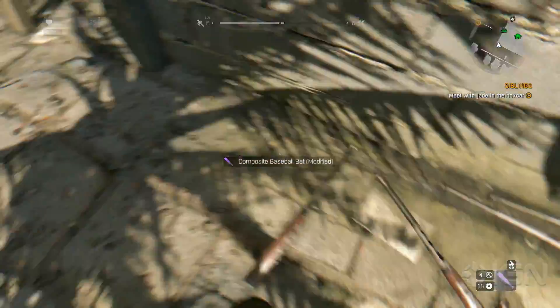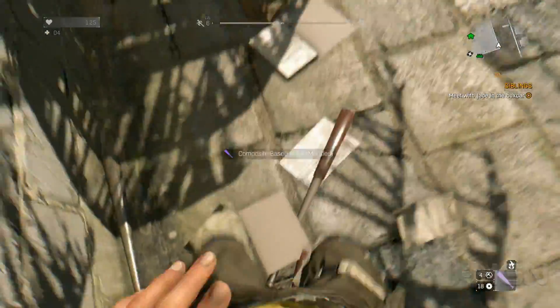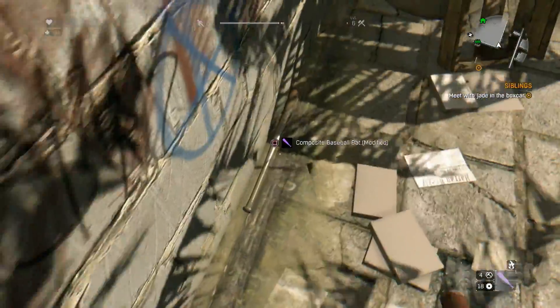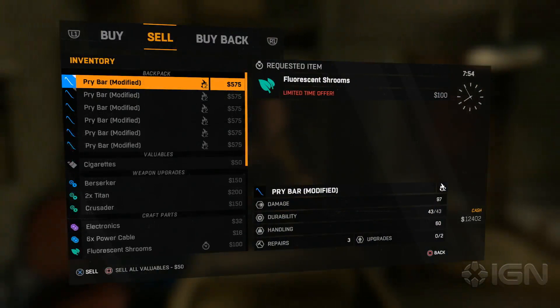You can use this trick on pretty much any weapon except for guns — sadly you can't throw those — and it's a great way to both ensure that you've got enough stopping power to survive the outbreak and make a boatload of fast cash by selling your duplicated weapons at one of the various merchants around Harran.